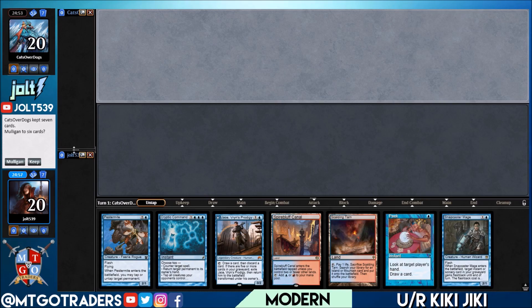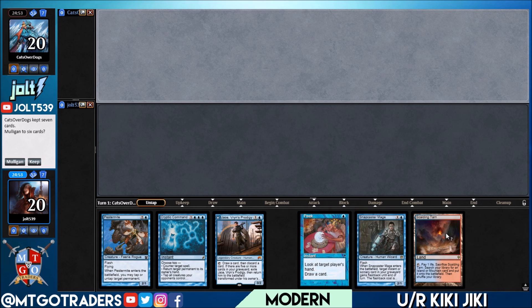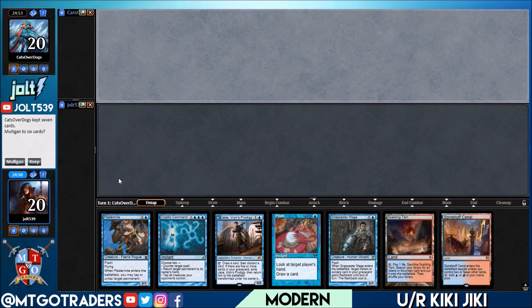What's up everybody? Welcome to some Blue-Red Kiki-Jiki. Hope you're ready to get your combo on. As far as our opening hand goes, we have Scalding Tarn, Spire Bluff, Peek, Jace. Yeah, we're going to keep on this one. Not too bad. We can make this work.